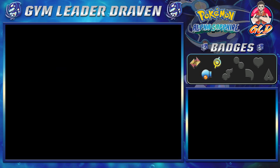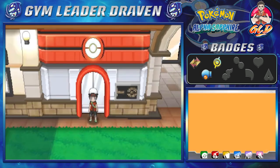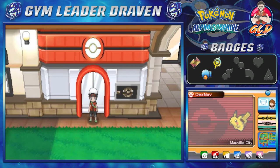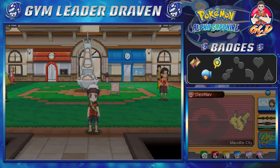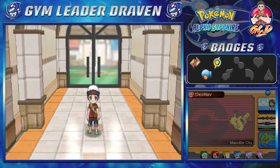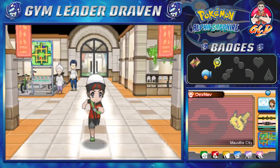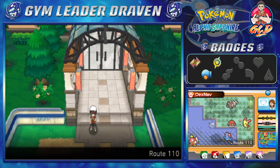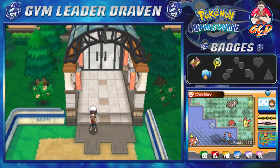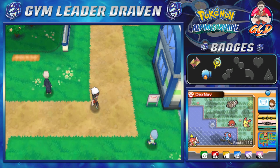What's up guys, it's me your host Draven, and welcome to another episode of our Pokémon Alpha Sapphire walkthrough. It is side quest time, and in this episode we're going to be going to the cycling road. Now in our last episode, off screen I went and switched our bikes from a Mach Bike to an Acro Bike.